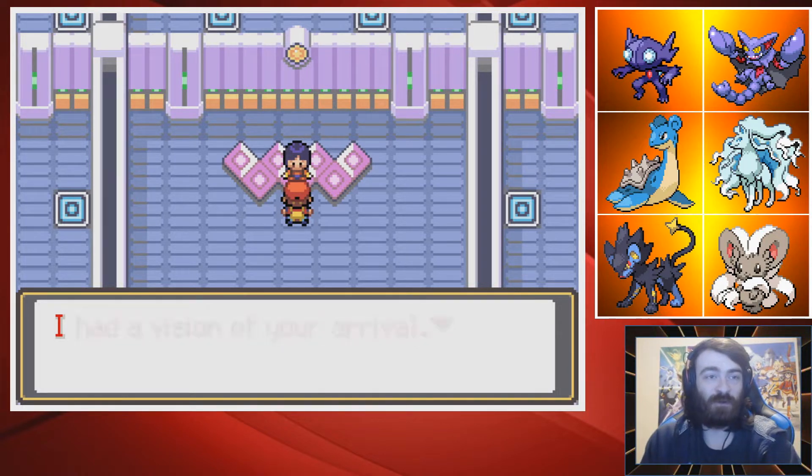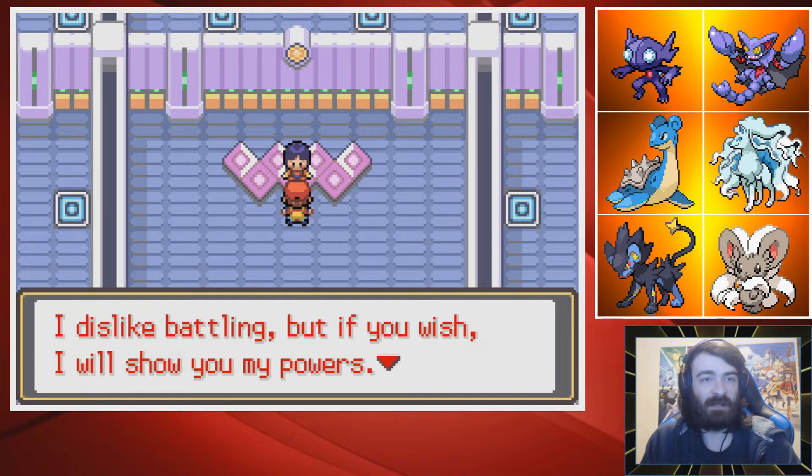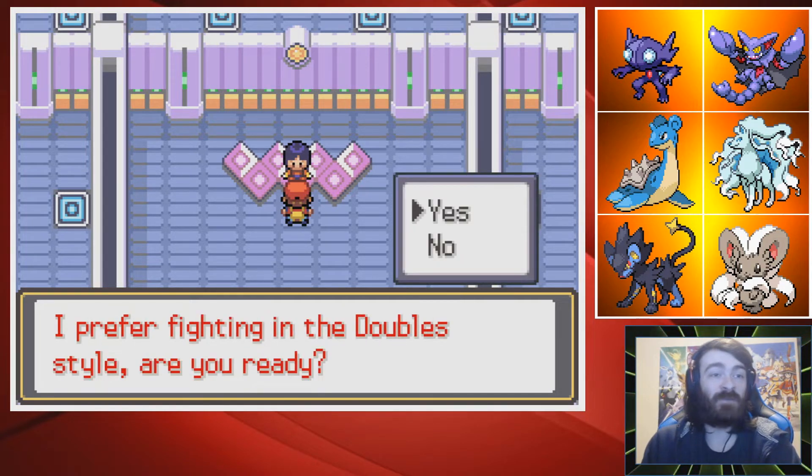Sabrina: 'I had a vision of your arrival. I've had psychic powers since I was a child. It started with a spoon I carelessly tossed. I just like battling, but if you wish I will show you my powers.' Don't show me any powers — I don't want to see any of your psychic mumbo jumbo. I want the badge.